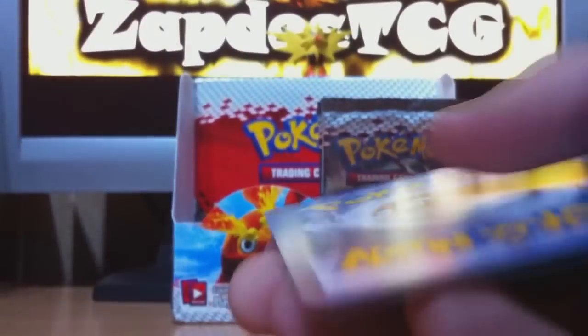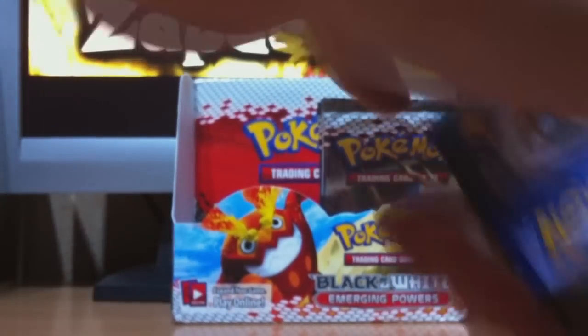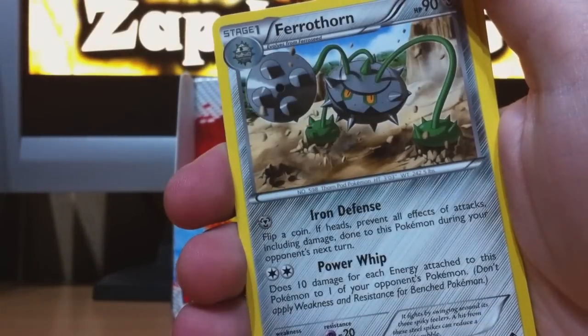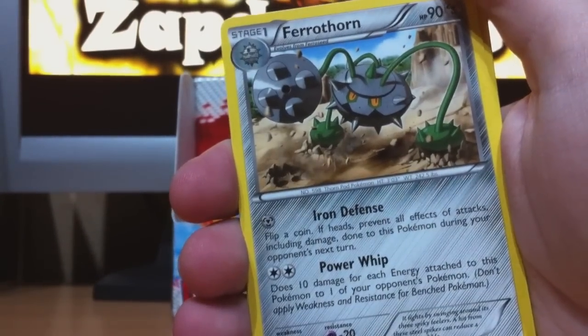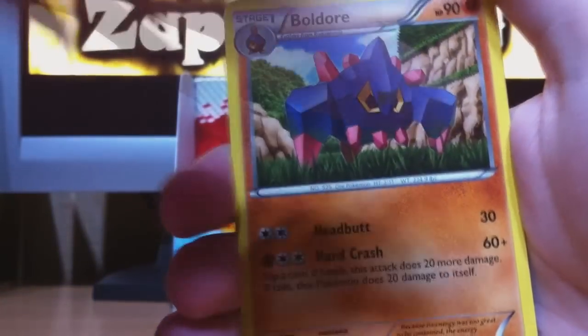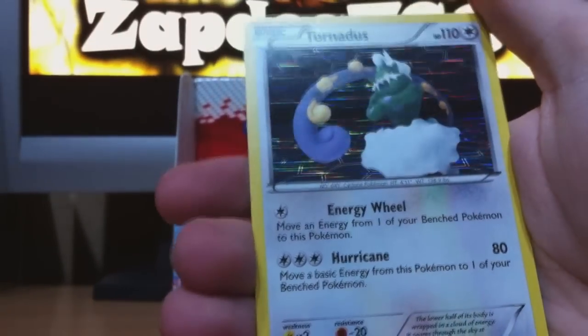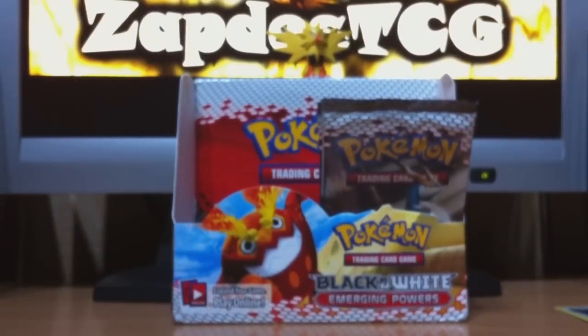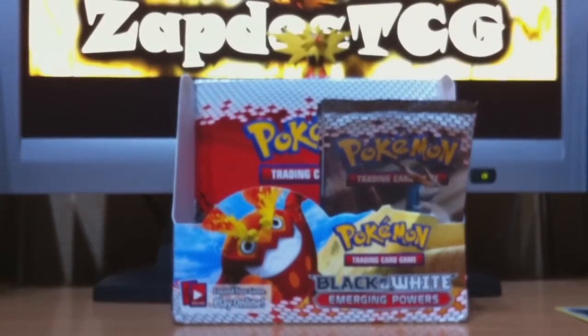Booster packs are really nice. I really like the way they put an online code in the Black and White booster packs — that way people who like to play online can also open packs there. Woobat, Patrat, Sewaddle, Joltik, Pansage, Cheren — I like trainer cards. Ferrothorn or something like that — it's a really weird Pokémon, I've never seen that Pokémon before. Boldore, the reverse is Minccino. And the rare — Tornadus! This one's a different one. Over here we got Thundurus and now we got Tornadus. This will be great in a Tornadus deck — it's a really great basic Pokémon.